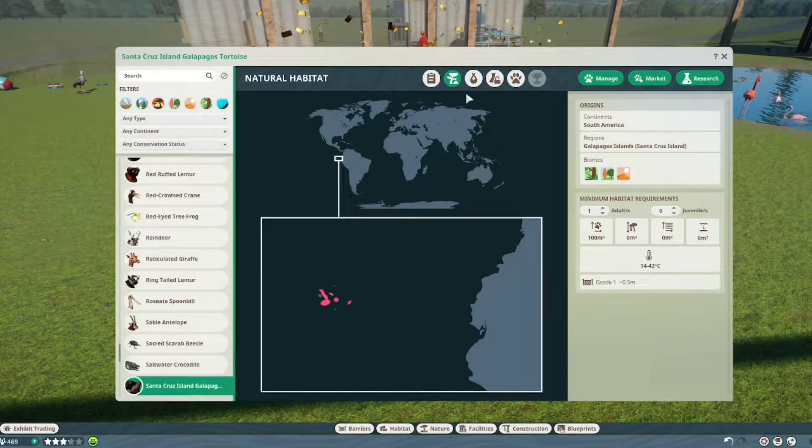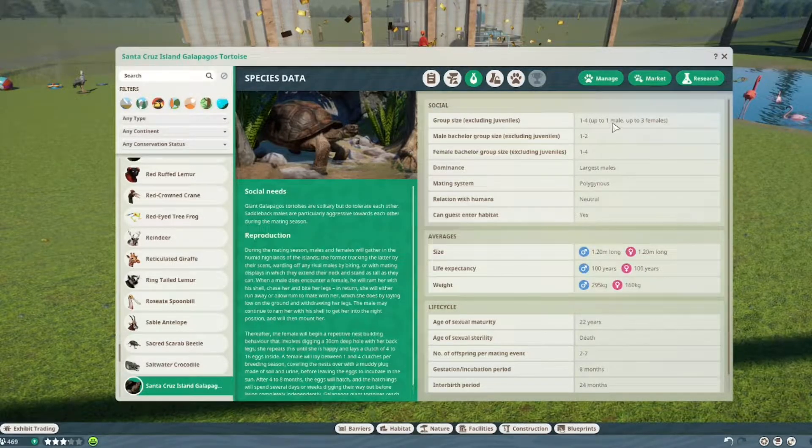You need a grade one fence and it only needs to be half a meter high — I think it's the same as the other tortoises, basically because most tortoises aren't made to climb. You can have one male and three females. If you have a mixed group, one or two males together or one to four females. If you have multiple males, the largest male is normally the alpha. I had tortoises and don't be fooled — it can be brutal if they fight. They are polyamorous, which is why it makes sense to have multiple females with your male. They are neutral about humans and guests can enter their habitat.